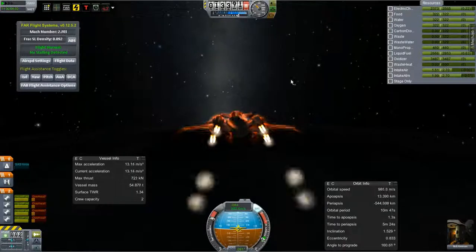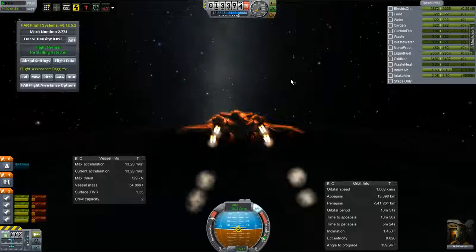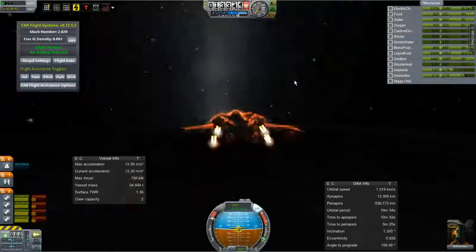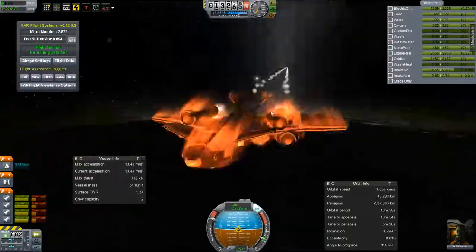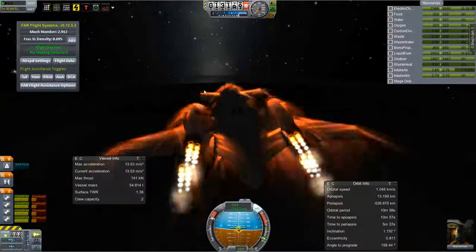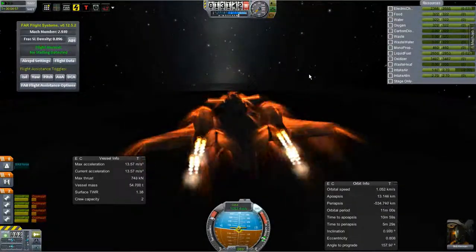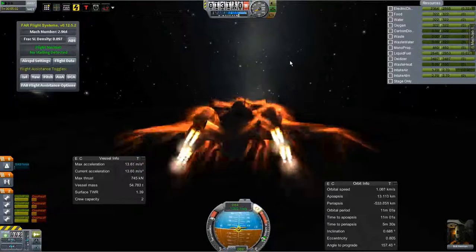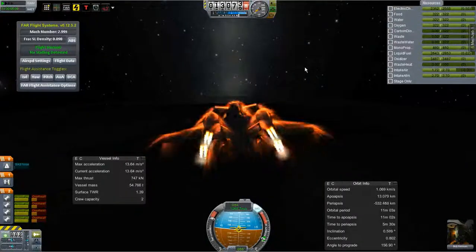We're watching our ascent speed. We want to stay in the atmosphere for as long as we can to use the much more efficient turbojets to pick up speed. Ideally we'll have more than 1,500 meters per second orbital speed before we switch over to the rocket engines.